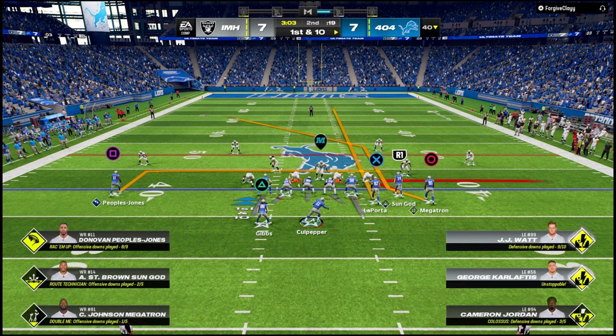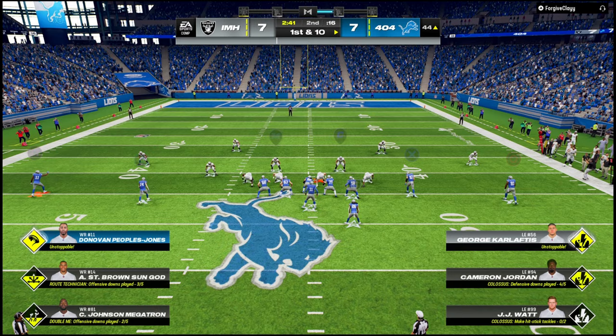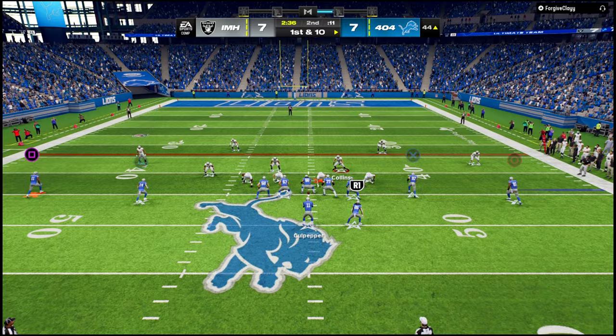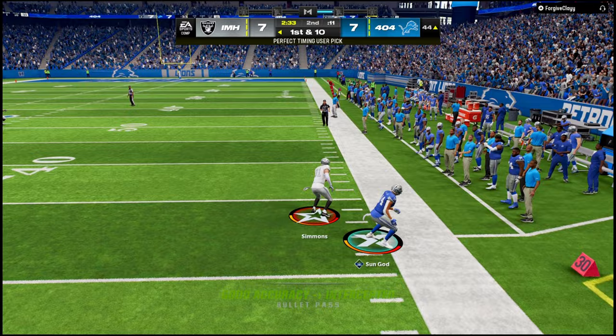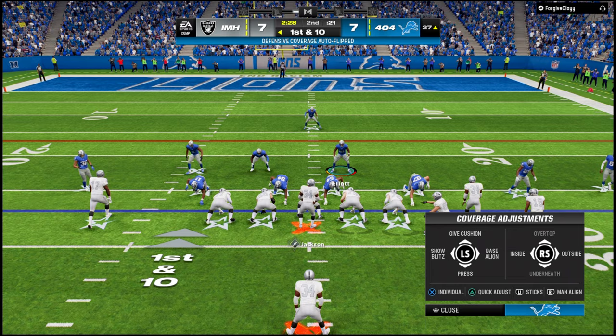If we can get a sliver of time I should have Calvin Johnson open. I had a sliver of time but I also have Amon Ra St. Brown — that's an easier read. That jukebox is different. I'm messing with Culpepper — he's definitely a bit expensive. Wouldn't say he's worth 1.3 million but he's a solid card. Wow — he jumped it. Is he in? He matched up completely. I didn't expect Simmons to just jump that. Good pick by him though.